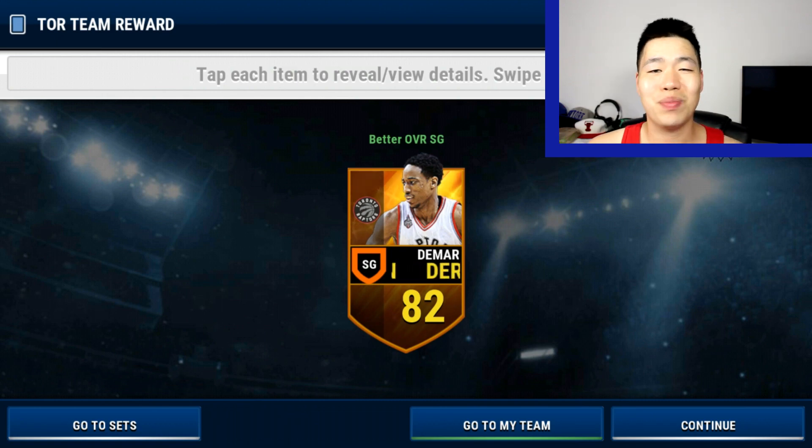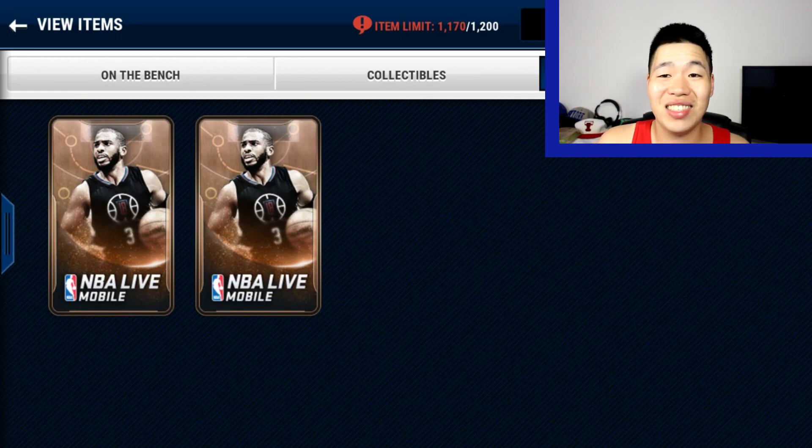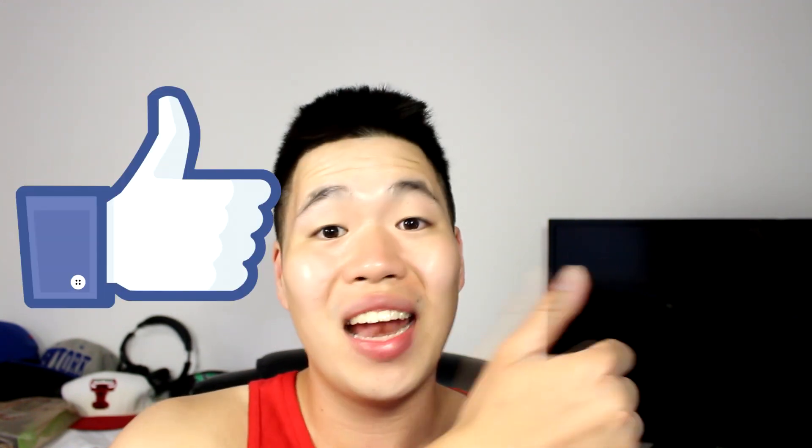Three DeMar DeRozan. Basically, these are the three packs you guys need to do — Celtic, Utah Jazz, and Raptors — and you're going to make mad coin. And it costs less than nothing. All right, that was it for today. Hopefully you guys enjoyed the video. If you did, don't forget to hit that thumbs up. And if you didn't, hit that dislike button. Let me know if it works for you — because you guys saw in my video I made tons of coins. I even showed you live all these collectibles and 82 overalls you guys can get. Let me know which one you guys like more — the gambling or the safe one. And if you haven't yet, don't forget to hit that subscribe button. I'll see you guys next time. Kill it.